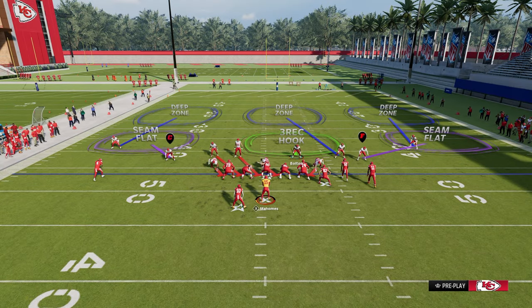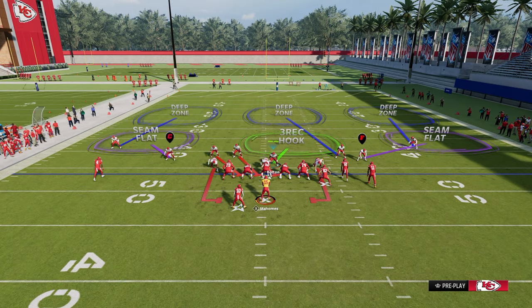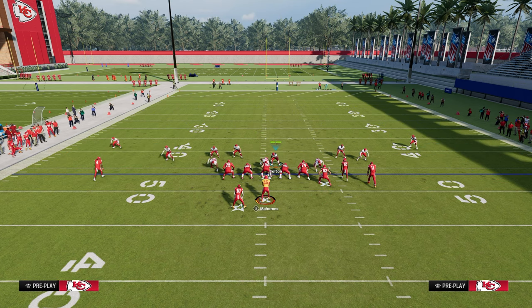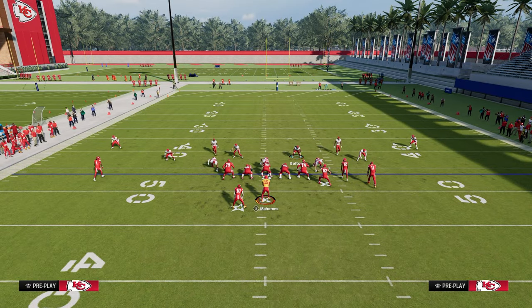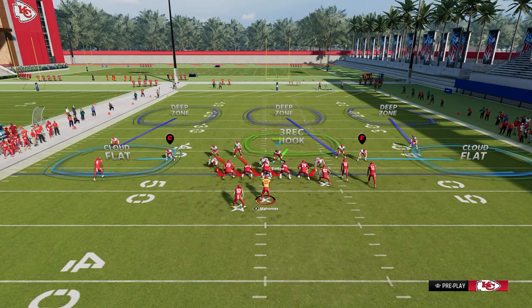An advanced and underrated way to run this defense is to use shading based on situations. For example, playing the Colts bunch, one of my favorite adjustments is to shade underneath and then deep half the guy on the left side, which takes away double post. You then have a choice with the slot corner — leave him in hard flat on the left or put him in a curl flat. On the right side, leave the outside third or put him in an outside quarter to play the tight end wheel. On third and 17, just shade underneath and over top to put cloud flats on the field.